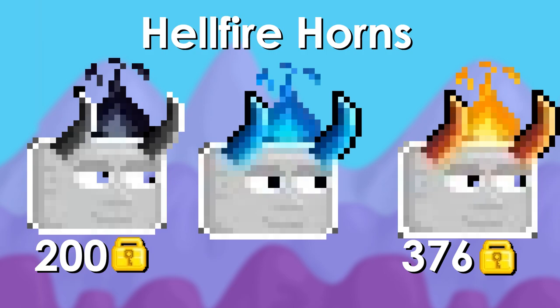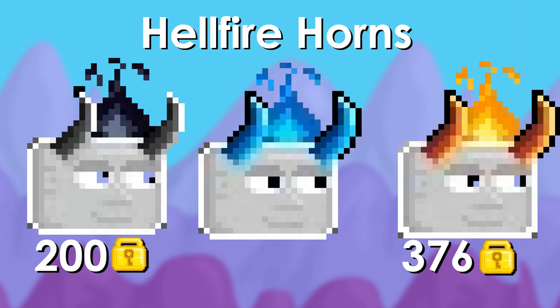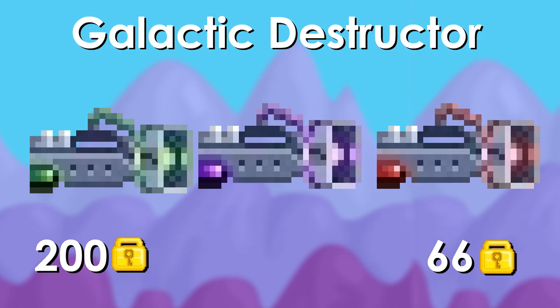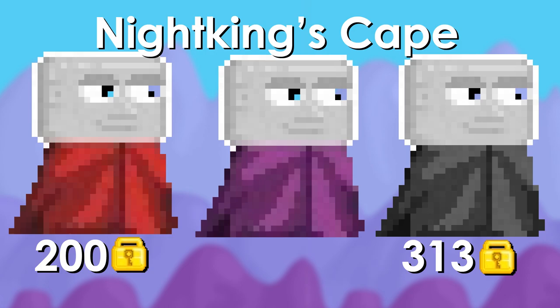Hellfire Horns is the only one I think that actually makes you profit from 2019 with these four color variants, because you would actually have made 176 warlocks profit, which is pretty insane. Then we have Genie's Lamp — big oof right there, about 70 warlocks lost. Galactic Destructor — even more of a big oof, it's only worth 66 warlocks today on average across all the normal colors.